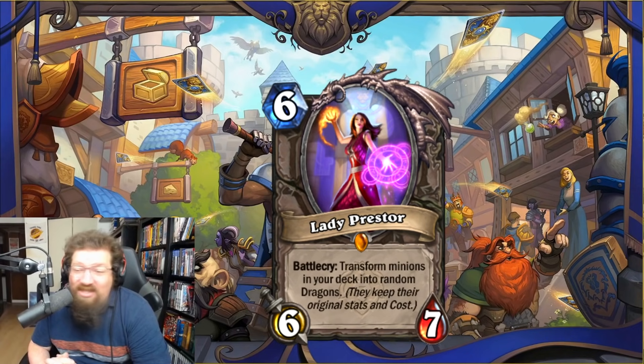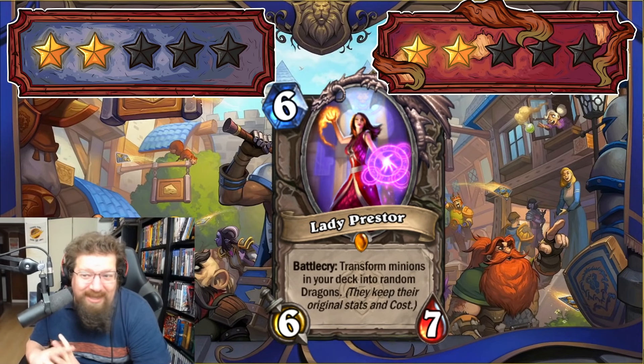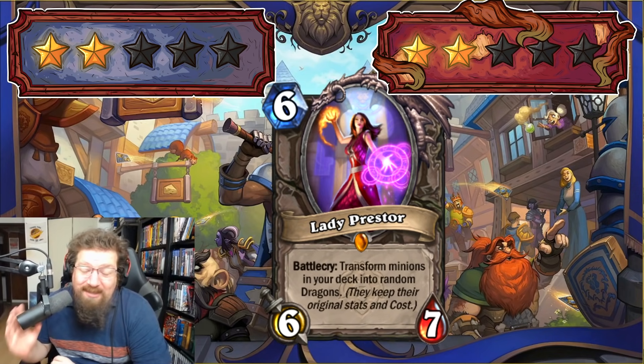Now let's go through the neutral cards as quickly as we can. We have Lady Prestor — six-mana 6/7 legendary — battlecry: transform minions in your deck into random dragons that keep their original stats and cost. You could play a very low-curve deck and then play this to get a bunch of really cheap dragons. Is that going to make the cut? I don't think so. Really crazy meme card. Two in Standard and two in Wild — but who knows, maybe somebody can figure it out.